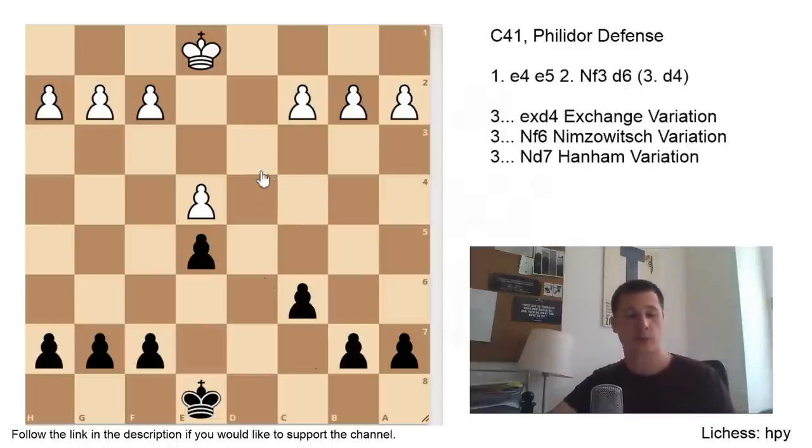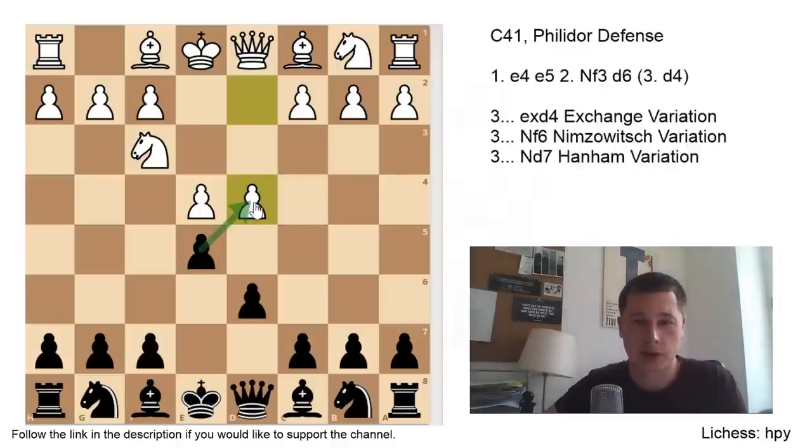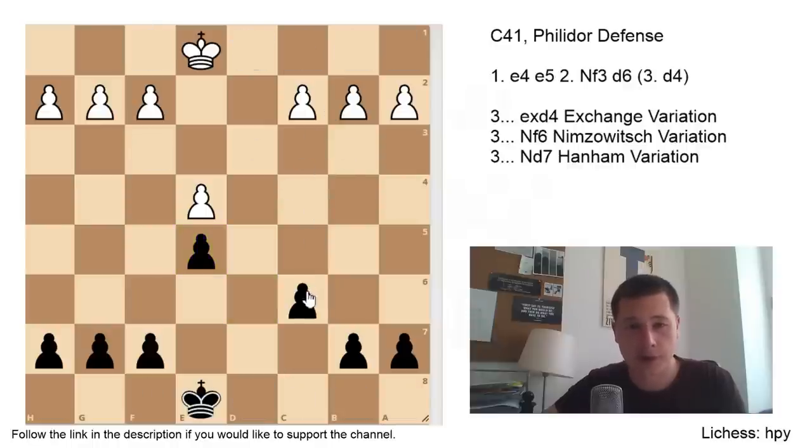Another very common pawn structure is this one which occurs after dxe5, dxe5. So in this position after d6, d4, if Black doesn't go for the exchange variation, he can go for Nf6, which is the Nimzovich variation. And now there is one line which goes dxe5 for White. And after dxe5, you have this pawn structure. Very often the resulting positions are going to have the c6 pawn played forward. So we've just been through the three most common pawn structures coming out of the Philidor, and there are several more which you have to study. We are going to go over them in detail in the following videos.